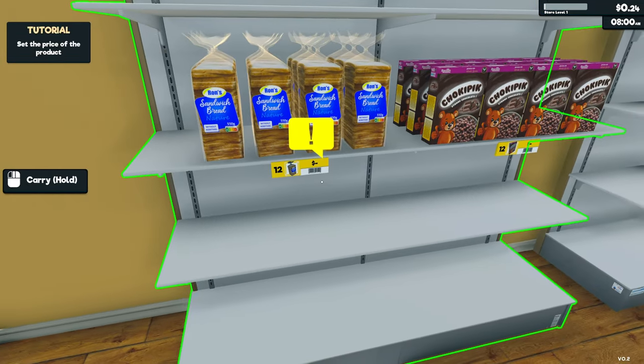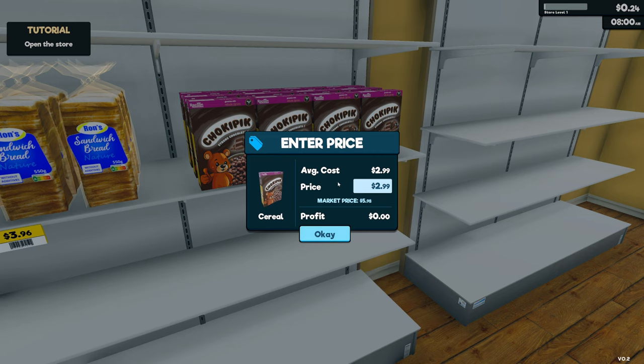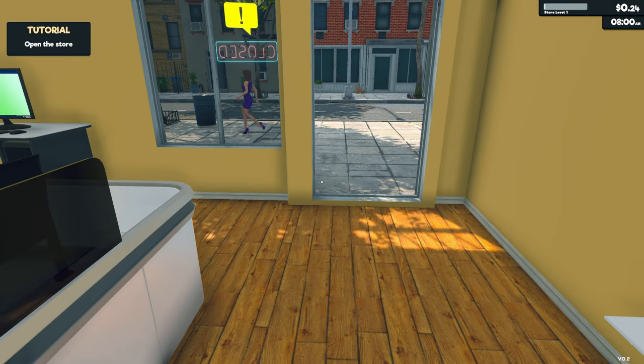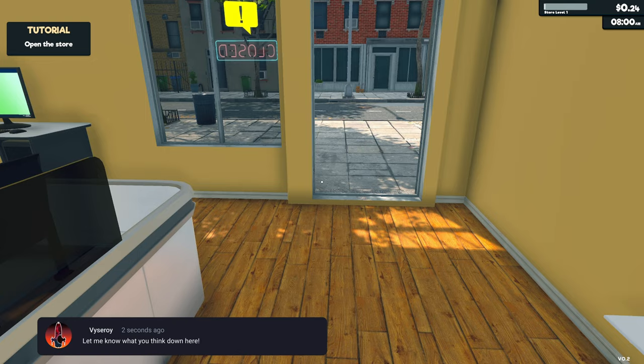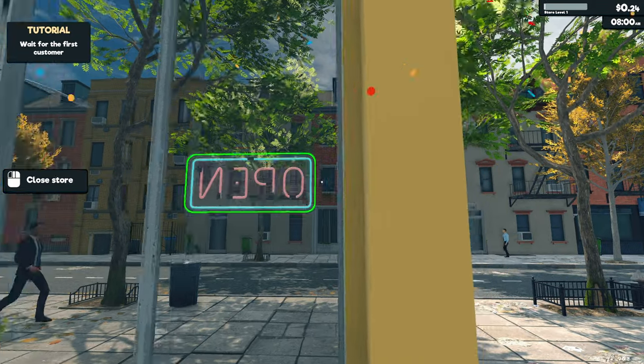Set the price of the product. Average cost is 99 cents, market price 3.96. Should we just go for 3.96? With the bread, we bought it for 2.99 so let's start at 5.98. Let me know in the comments — am I pricing things too low or is the market price what you should aim for? We're now open.